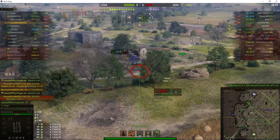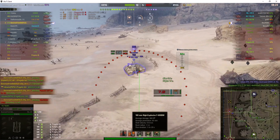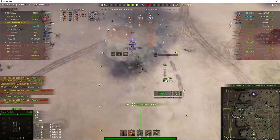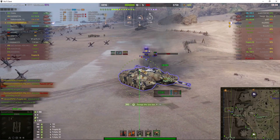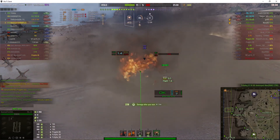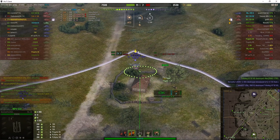The premium rounds have a splash radius of 11 meters compared to 10 meters on the standard rounds. So 11 meters is just a 1 meter increase, but that's actually quite a large increase overall.